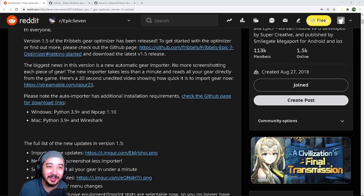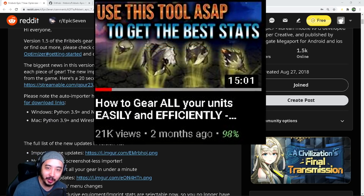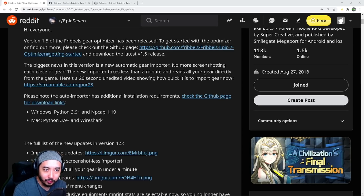Welcome, guys. Today we have an exciting update for Fribbles Gear Optimizer. If you don't know what that is, I did a previous video. It's a program that takes all your gear, puts it in a database, and allows you to quickly and efficiently search for every single combination of stats and sets you might ever need. You can lock them onto your heroes and organize them all neatly so you're not taking gear from anyone else.